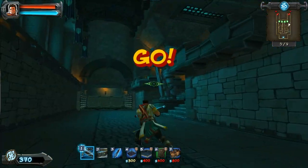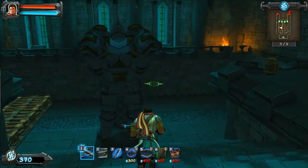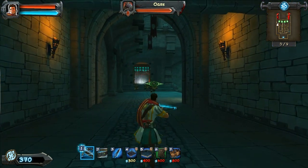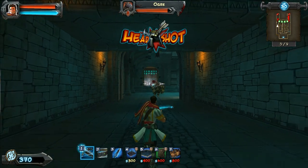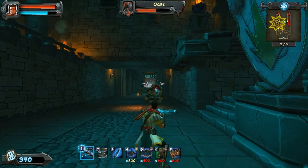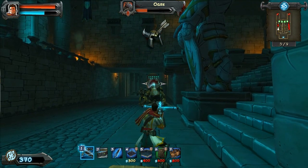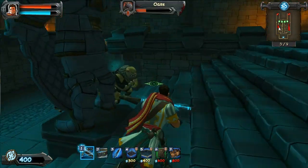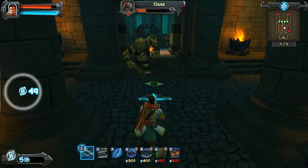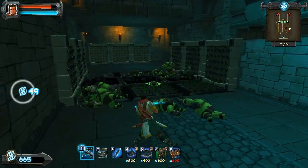Use your right-click for your crossbow to stun him temporarily. Let's check if we have an ogre on the left now. Just keep your distance — you can see I'm not hitting him in the head very often, so I'm going to right-click him and stun him. I'll show you what happens when you get close: see how he starts to run really fast and then swing? That's something to be careful with with ogres.